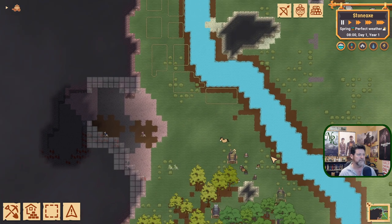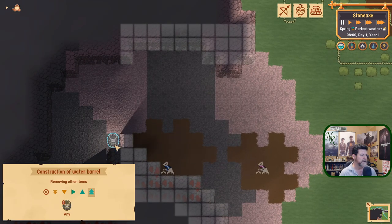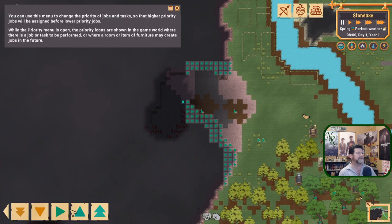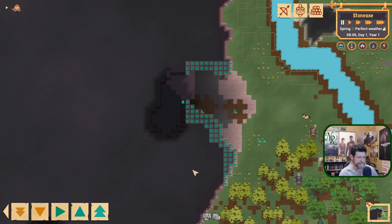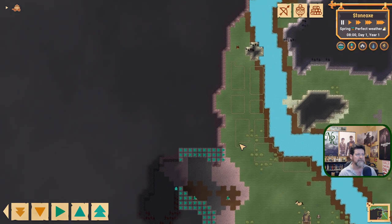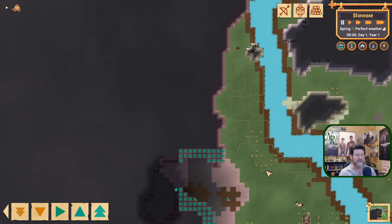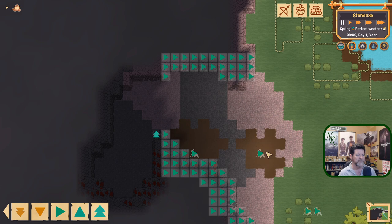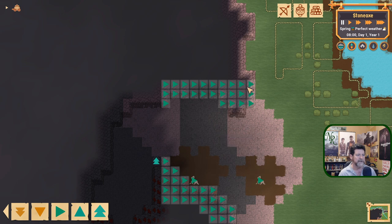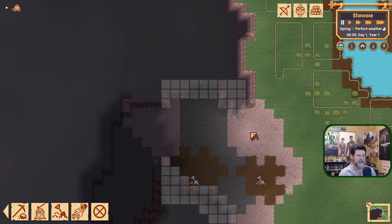Things are pretty evenly distributed now. We did set the water barrel to highest priority, so that's good. The priority tool here shows all jobs queued up so far. If there were trees in our farming area I'd click those to get them chopped first so we can till the ground and get seeds in. Otherwise there aren't any truly critical jobs that need prioritizing at this moment.